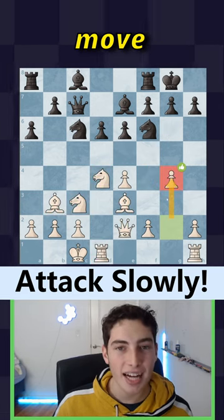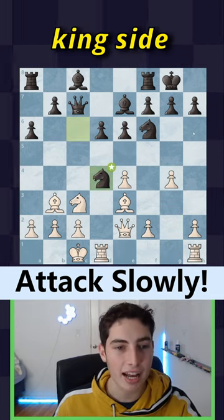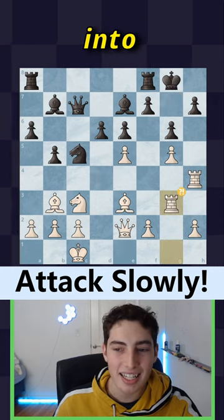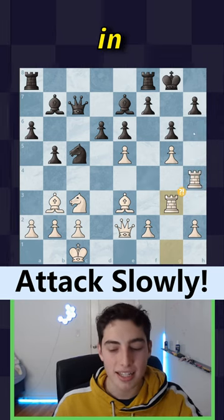The move G4 is in fact an avenue to get your pieces towards the king side, as you're very soon going to see. The rook now has a way to slide into the game, and white very, very methodically brought all of their pieces in.